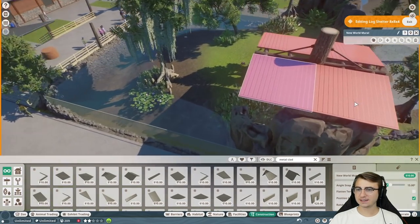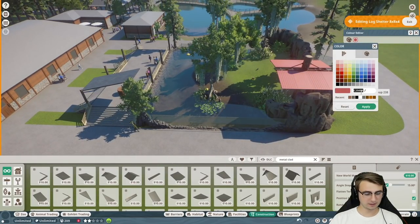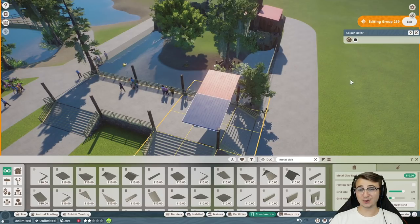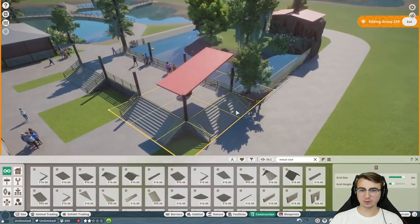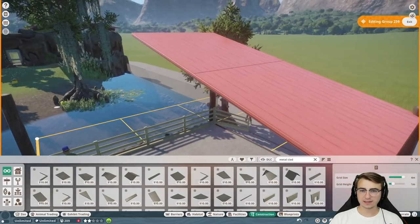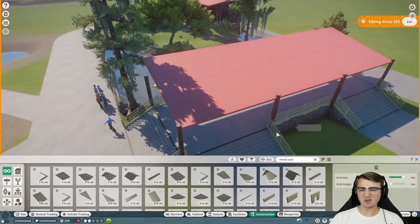I might end up using this color roof — New World Mural. Not the same type of roof we've been using, but I might be able to steal the color. Let's Ctrl-C that and drag it back over here. I actually really dig this! Let's do the other one so we can get the full effect. Yeah, I actually really like that. Nothing in this zoo, as far as the roof goes, is colorful just yet, so I think that'll add a nice splash of color. This little gap right here is gonna drive me nuts, but it's just gonna stay the way it is — you won't even notice it from 50 feet away.